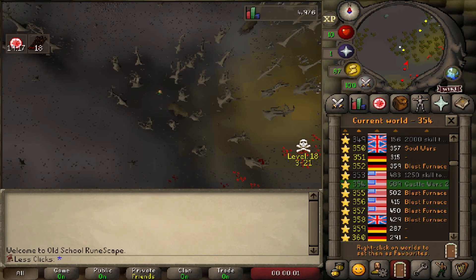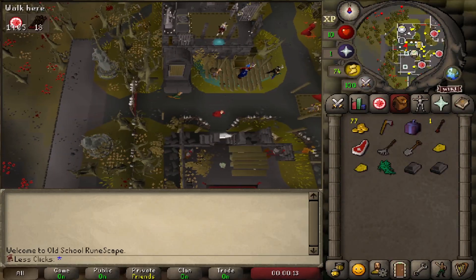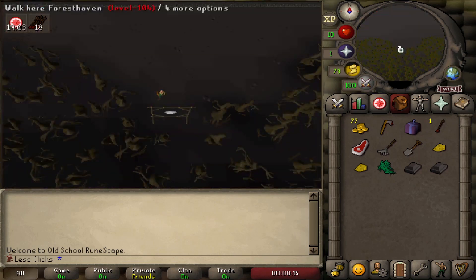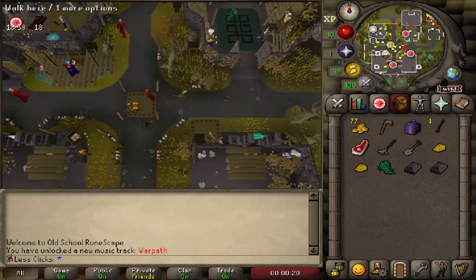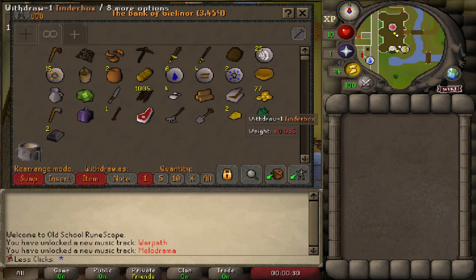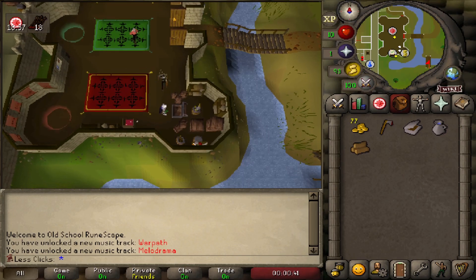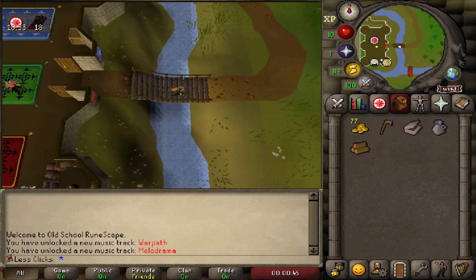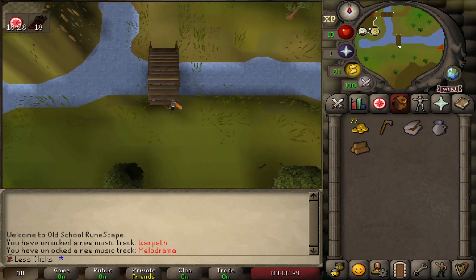Grab one iron bar, hop worlds, grab a second iron bar, then go back into the enclave to recharge run energy again. Head into the Castle Wars portal, use the bank — deposit everything, then take out your coins, steel axe, tinderbox, jug of water, and one log. Run about 25 energy then walk the rest of the way to Yanille.